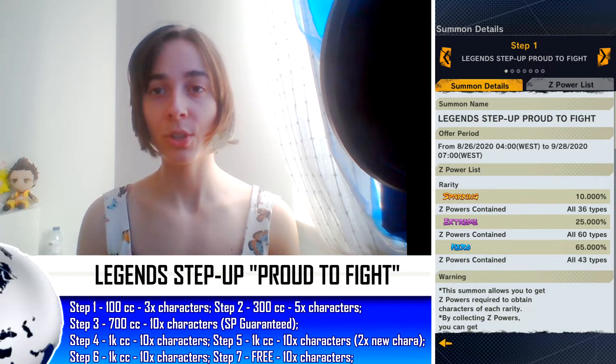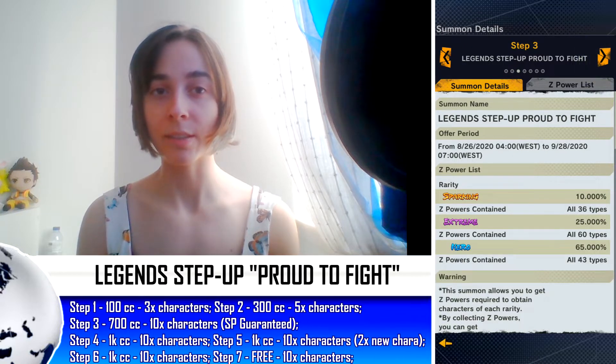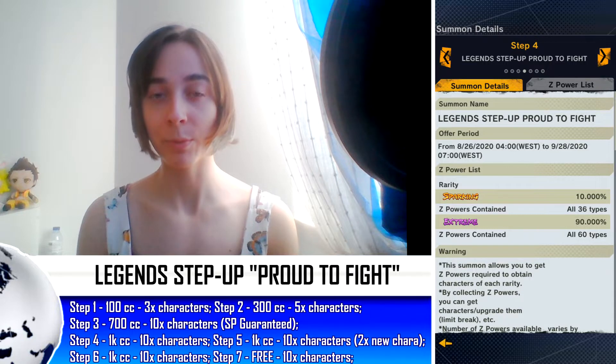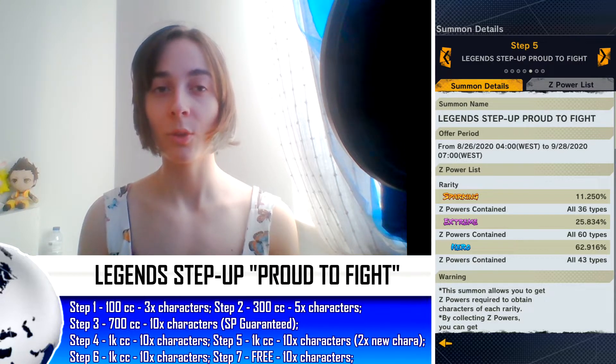Step 1 has a 9% SP chance, 23% for extreme, and 65% for heroes. Step 2 is 10% SP and 90% for extremes. Step 3 has the same percentage as Step 1, while Step 4 has the same percentage as Step 2. Step 5, which I think is the best one to get the summons you want, has 11.250% SP chance, 35.834% for extreme, and 62.960% for heroes. Step 6 is the same as Steps 1 and 3, and Step 7 is the same but becomes a free summon.